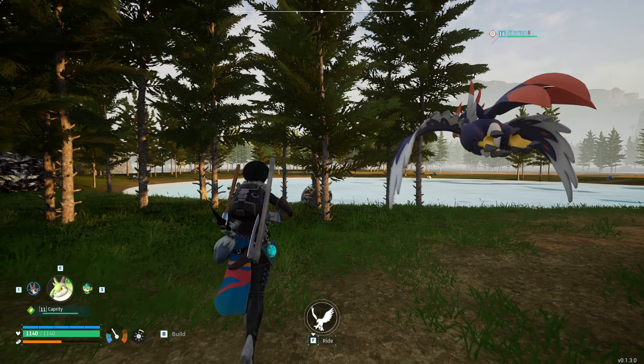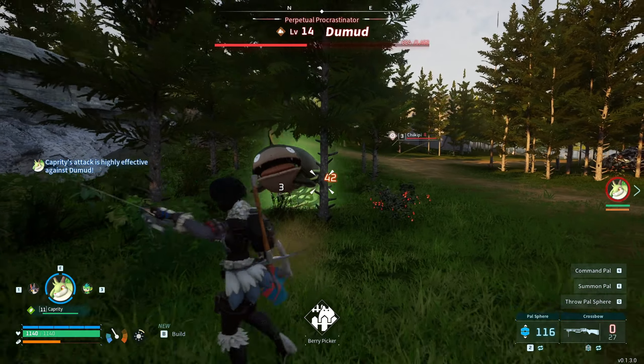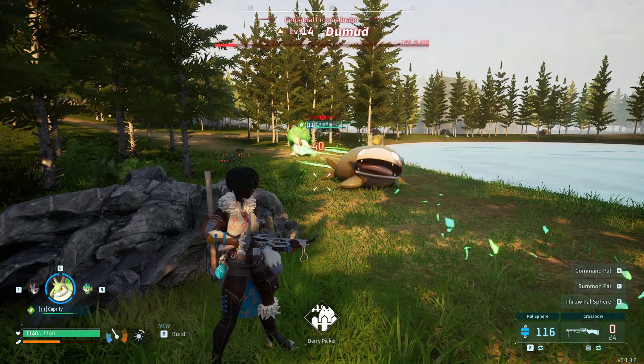There you'll find a level 14 Domod. Use your grass-type pal to deal super effective hits to it, weakening it and then catching it.